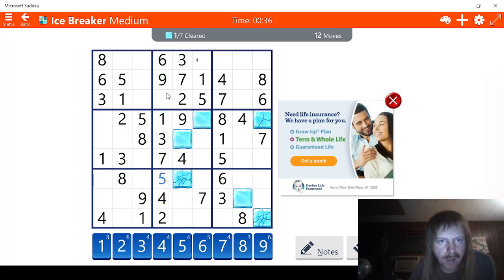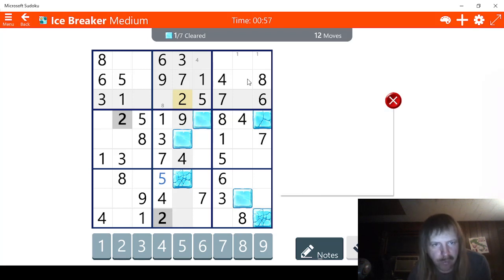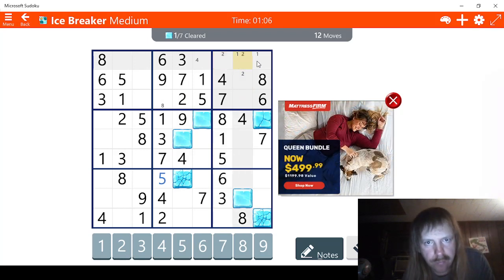So we'll do that. And that means this was an eight. So we'll put one right there. Now let's try this right here. Checking ones. It's looking like we have two possibilities for one here. That's cool, I'll check twos. Two, two, two, two.